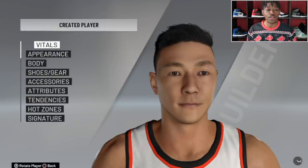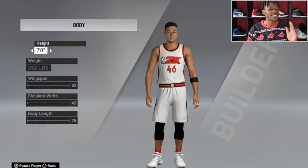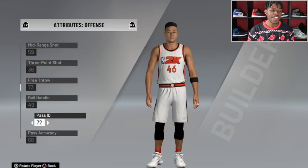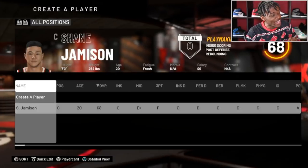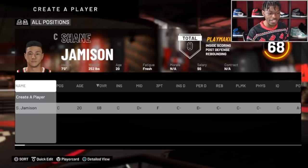When you create a player it starts off as some random dude. This guy's name is Shane Jameson — Big Red, a center from Florida State, 20 years old, seven feet tall, 252 pounds. It's all completely random, even his attributes are random. We get to see what he's good at and what he's bad at. He ended up being only a 68 overall. I've done this where the guy was an 80, a 75, even an 84 — we literally have to get lucky.